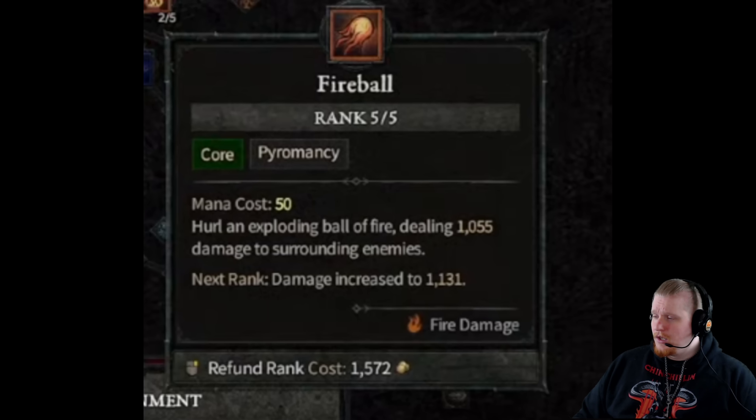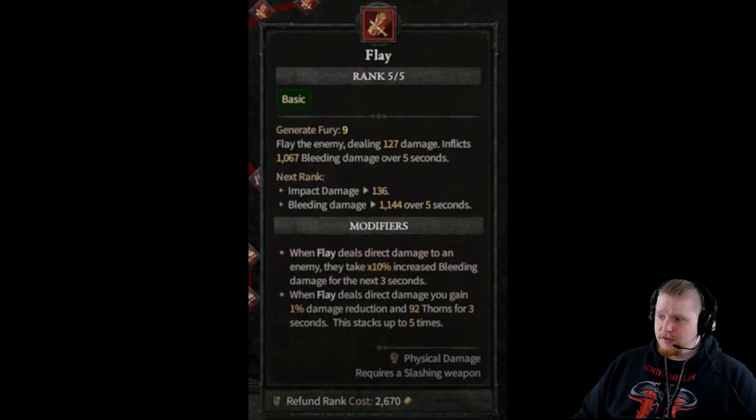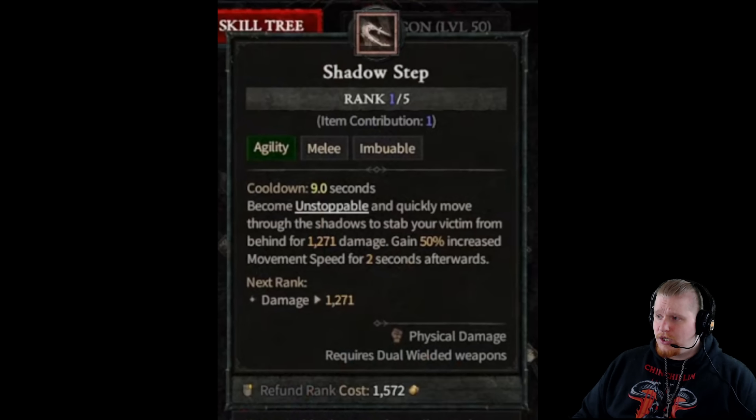Looking at specific abilities: Fireball is one of the main skills with five ranks, and it's also considered a core skill and a pyromancy. As we go through abilities, you'll notice they have tags added to them. For example, Flay is marked as a basic skill, while Shadow Step is considered agility, melee, imbuable. They've cross-categorized all of the abilities so that you can have an easier time searching through them.